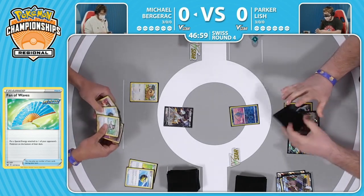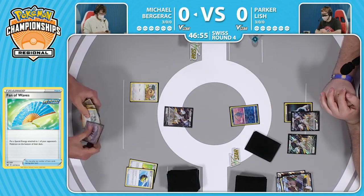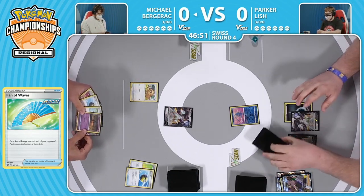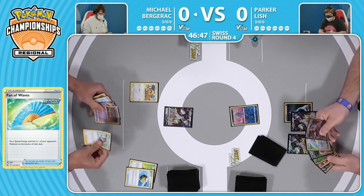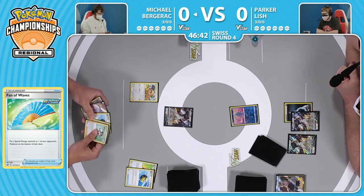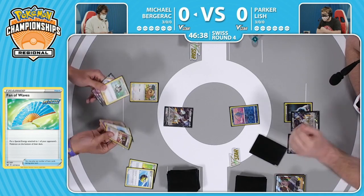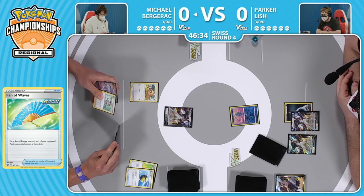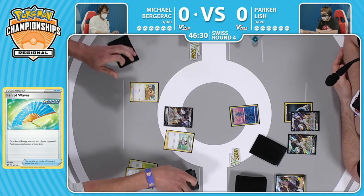With these Arceus decks in general, they need their energy attachments every turn. Every time you miss an energy attachment it feels like your deck is the worst deck in the room. That's why we see some decks try to get around it with Magma Basin and that Charizard, energy switch, or the Galarian Moltres V to energy switch it away. You've got Melanie and Raidon cards able to accelerate energy from the discard. But with the way Michael has his deck, there's not really too much of that going on here.